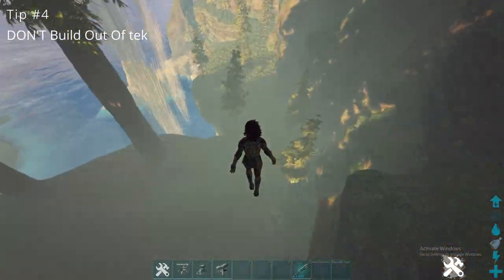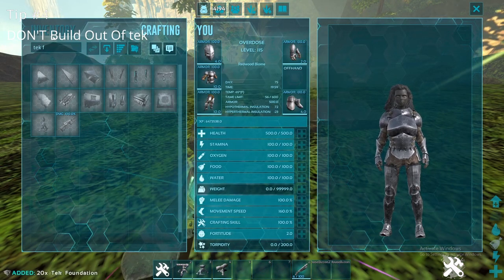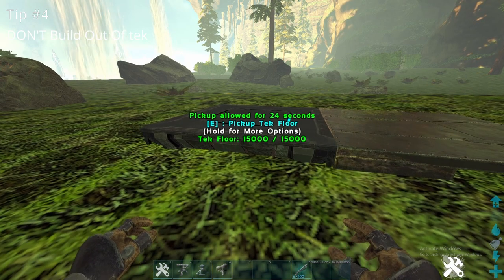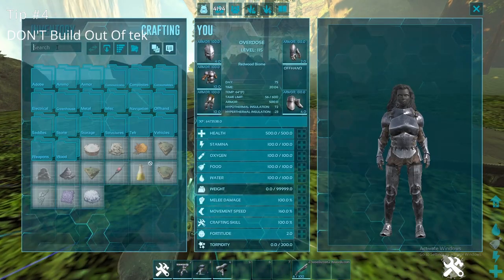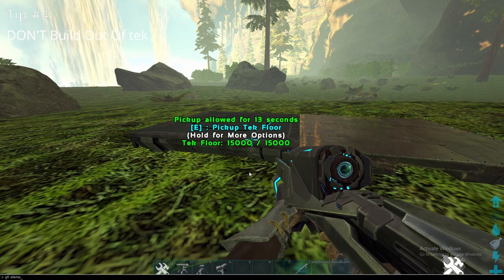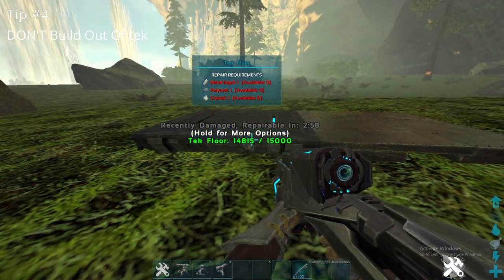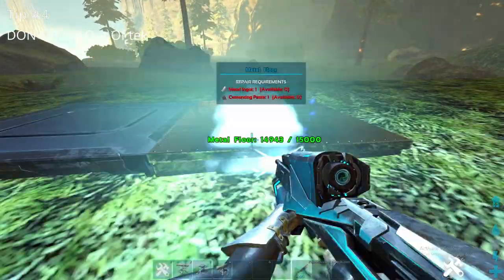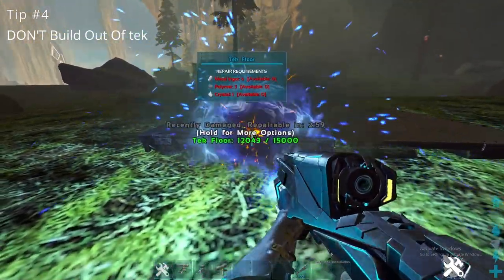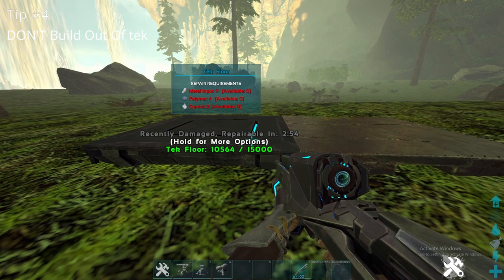The fourth tip — and I've actually seen people do this — is something you should never do: never build out of tek, ever, like a death wall. Never build it out of tek ceilings, pillars, whatever. This is why: one shot from a tek rifle does significant damage to a tek foundation, way more than to metal. It does damage metal but it takes way longer. Don't build out of tek — it will make you really easy to raid, especially in caves.